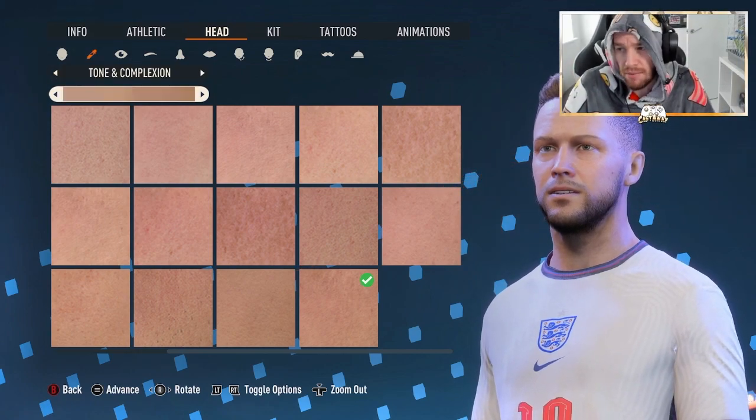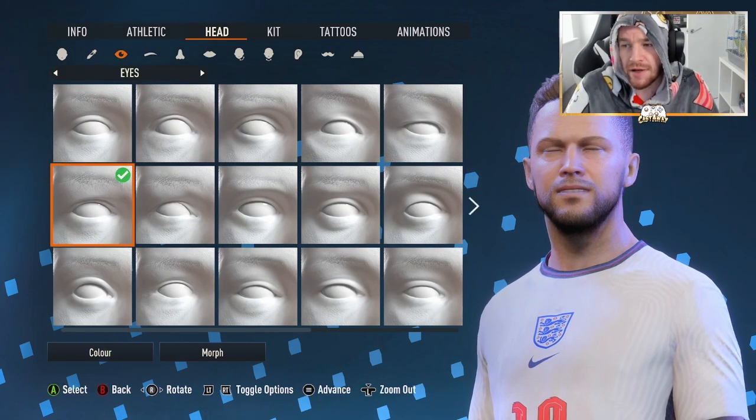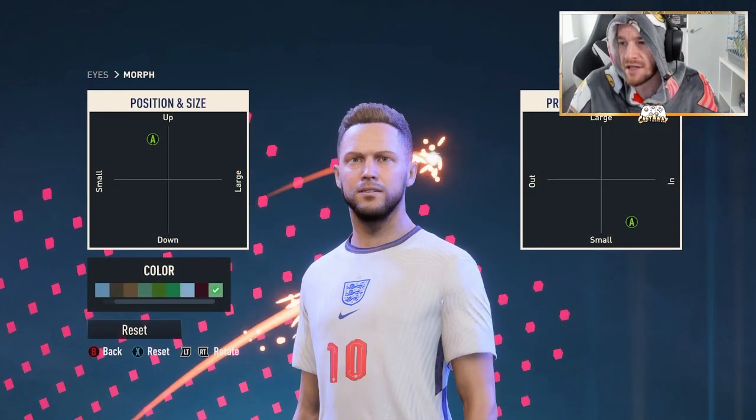Let's get straight into this. The toning complexion is the bottom right hand corner one. We'll move across to his eyes — feel free to pause this video guys and get to where you want the eye. The first one on the middle row is what you want.